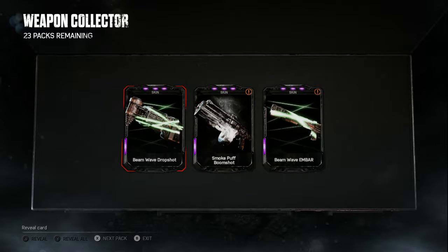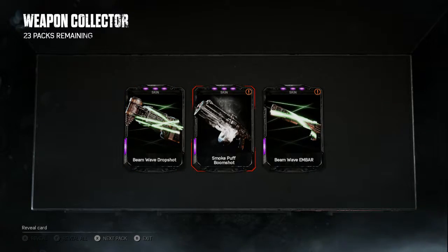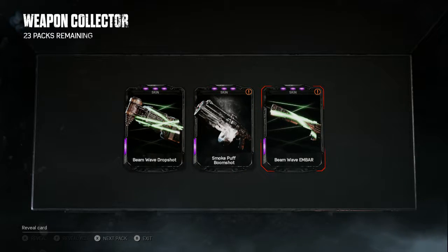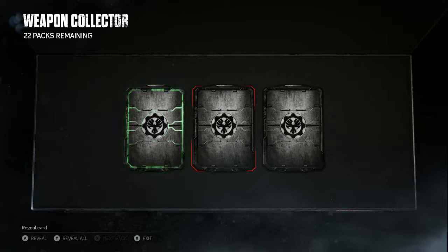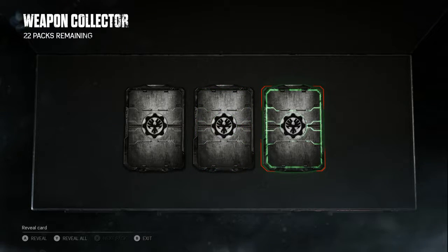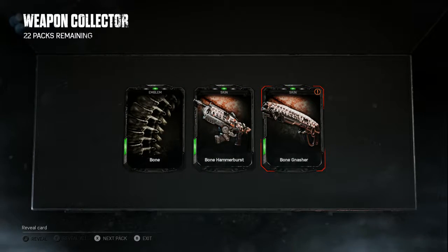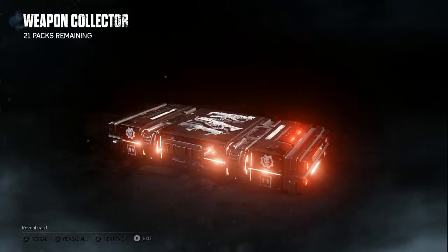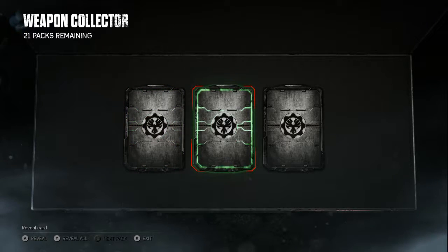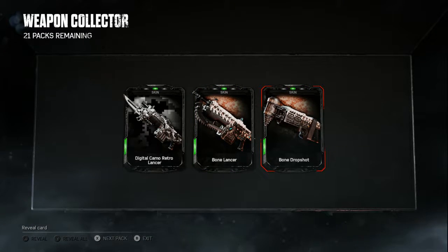Open it up - listen to that sound. The first one we already got. We got a Smoke Puff Boom Shot and a Beam Wave Ember. Nice. Come on, Carpax - two greens, triple green. The only thing we got from this is a Bone Gnasher skin. Next pack - green, common, common. Nothing new. Great, just great.